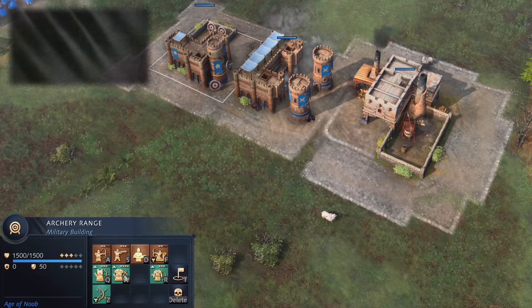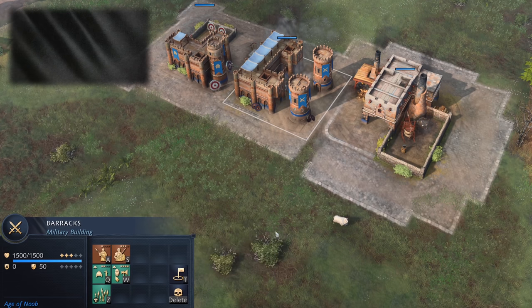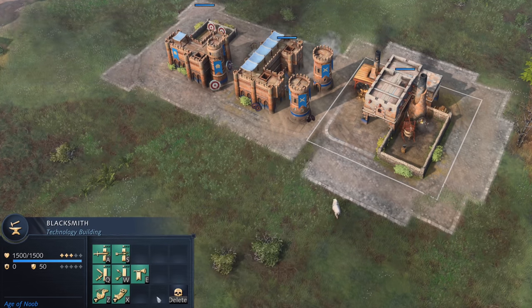Now let's get into the civilization-specific balance changes. The Abbasids have the phalanx, composite bow, and camel handling technologies moved out of the house of wisdom and into the barracks, the archery range, and the blacksmith respectively. Overall, this should make their game much more fluid.